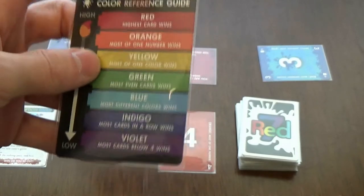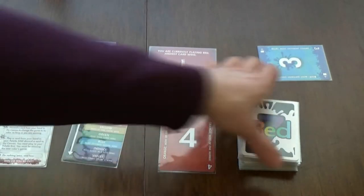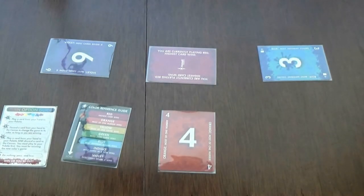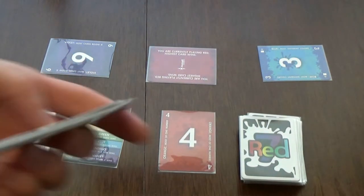The highest color here is red. Red is most important and violet is less important. We have a deck of cards with numbers ranging from one to seven in those seven different colors.